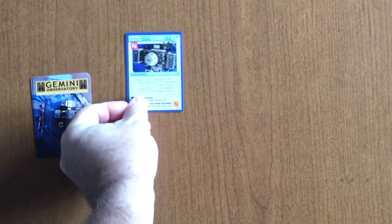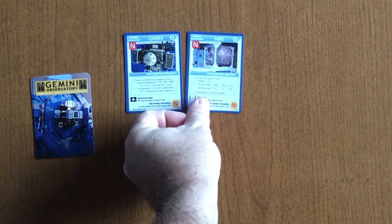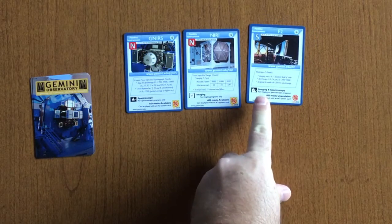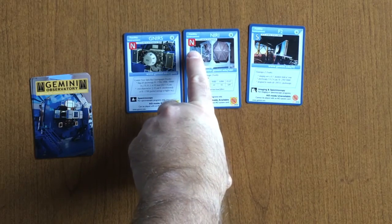The next type of deck we're going to talk about is called the instrument deck. The instrument deck comes with a variety of instruments that are actually instruments on the Gemini telescope. They come in spectroscopy — which you can tell by the icons — and imaging. Some can do either spectroscopy or imaging, and they also have a designation for the site that they belong to.